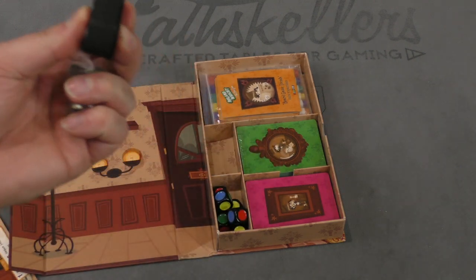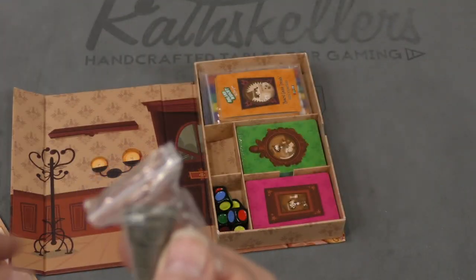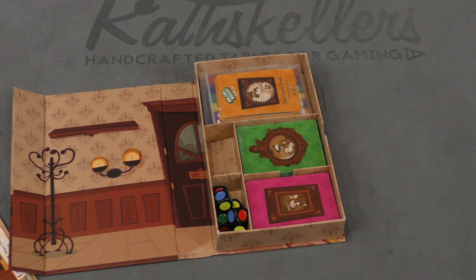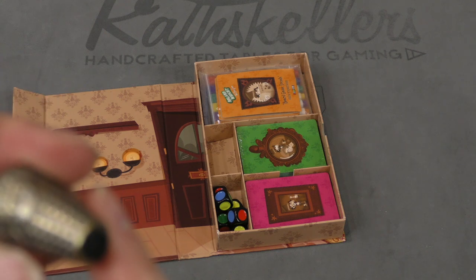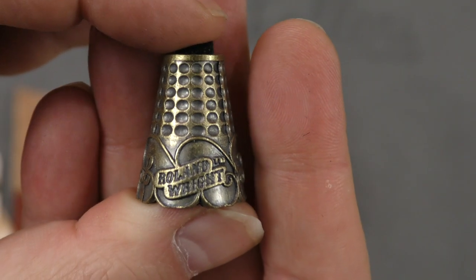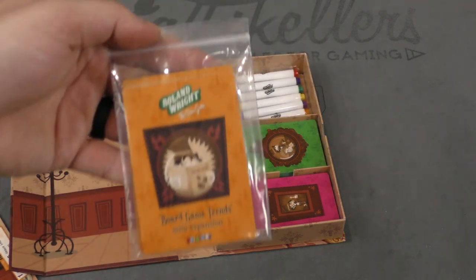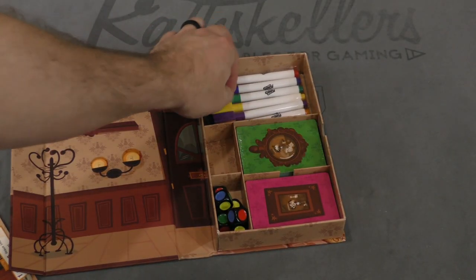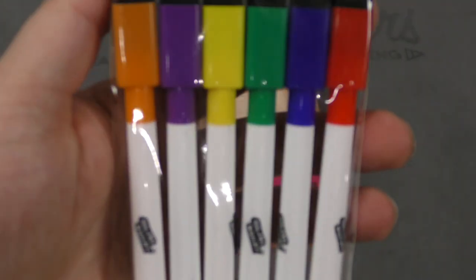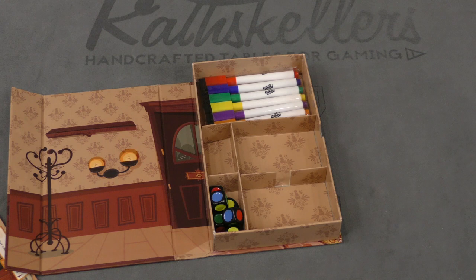There's what looks to be a first player marker — oh, it's a dry erase eraser. That's clever. And there's a metal thimble, which may be the first player marker or possibly also acts as an eraser — I'm not entirely sure. There's also a mini expansion included, which may or may not be in the copy of the game you have. Some customized dry erase markers in the different colors. And a couple decks of cards — let's take a quick look at those.